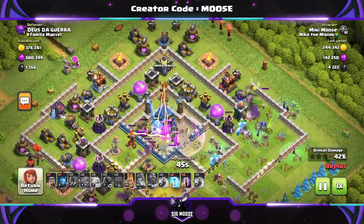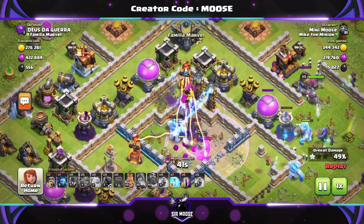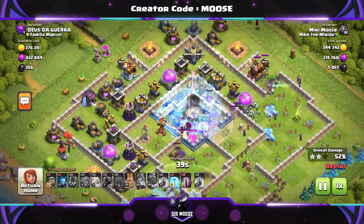If we wouldn't have broken through that last wall and got those troops inside, it might have only been one star. Don't take any chances — make sure the wall wrecker gets to the Town Hall, put the rage spell down, and then the troops will take it out just like that. The king's doing well over there on the right-hand side.